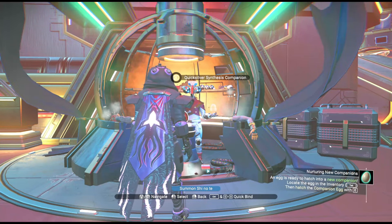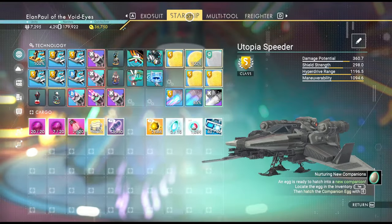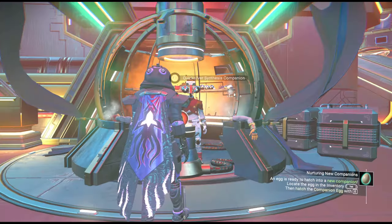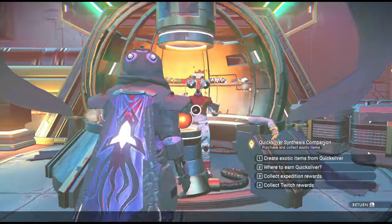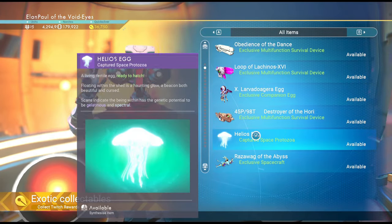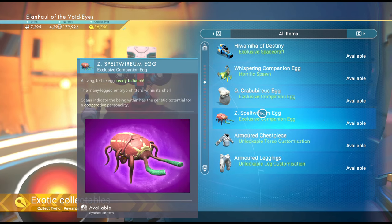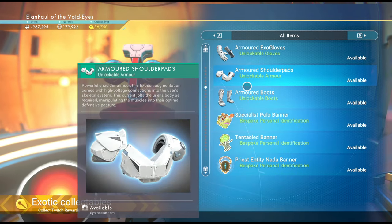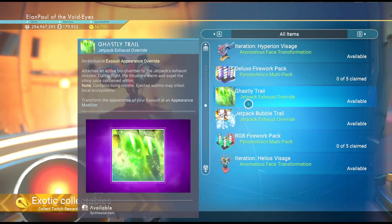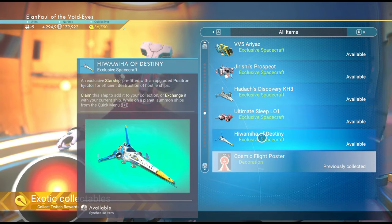Regarding ships from Twitch drops: they usually give out A-class multi-tools and A-class ships. Very rarely are they S-class. The only two S-class ships ever given out are the Golden Vector from the first expedition, and the Utopia Speeder from another expedition - which was automatically S-class without needing upgrades. Twitch drop rewards stay in the store forever. You can also get nice alien multi-tools. Once you've claimed items on a save they become unavailable to collect again on that same save.